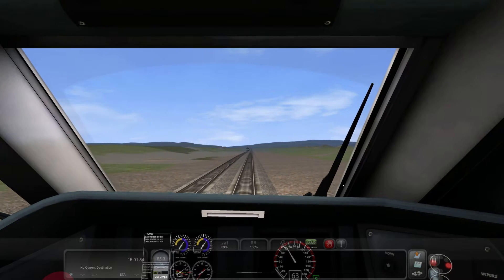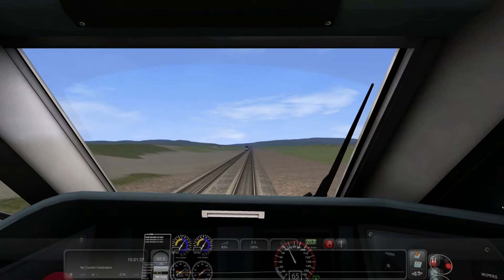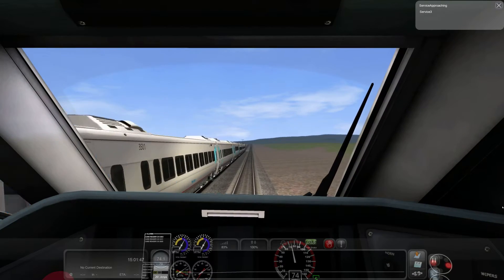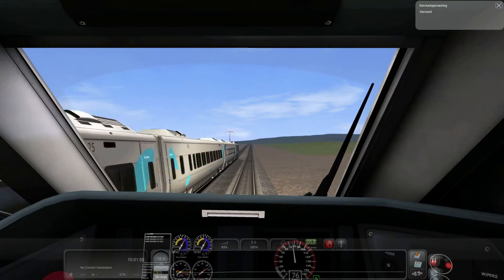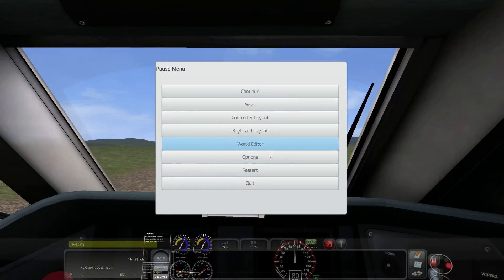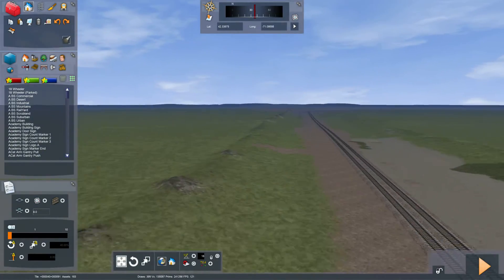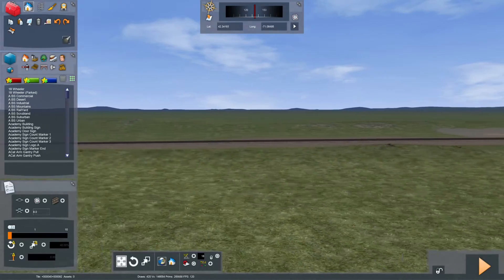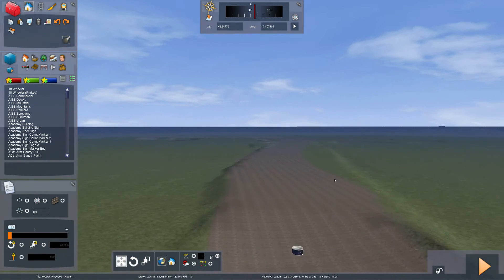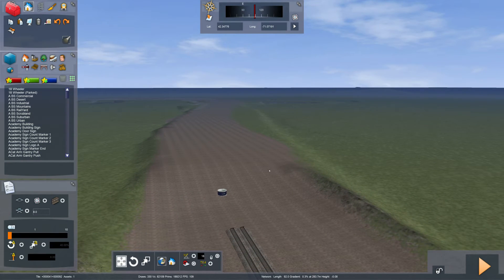I didn't anticipate that bump — I gotta smooth that out more. This is the part where I stopped messing with the terrain. So that's what I've got going right now: the decline into the Back Bay tunnels, then a slow incline back up into the station and above sea level. Then we get into Cove Interlocking, which is pretty much consistently about a foot above sea level, according to the document I have.